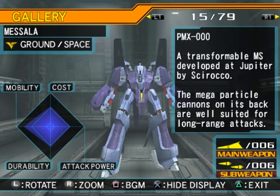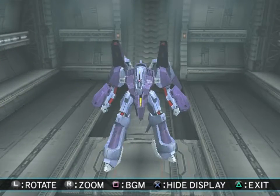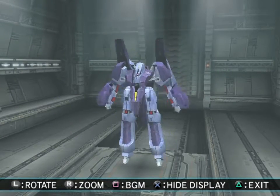And the Messala PMX-000 — 'P' for Paptimus Scirocco. A transformable mobile suit developed at Jupiter by Scirocco. The mega-particle cannons on its back are well-suited for long-range attacks. This one also has a unique color scheme — the blue and purple. I like the white and green a bit better, though.